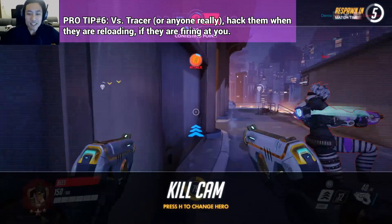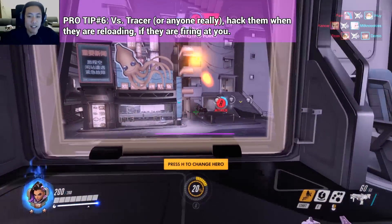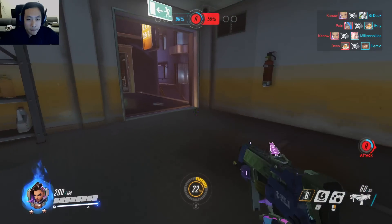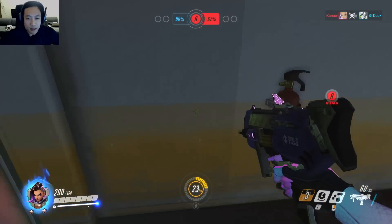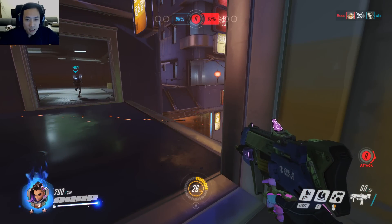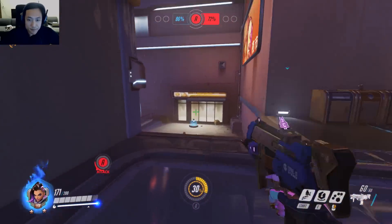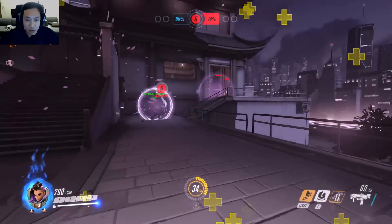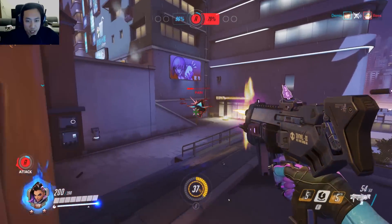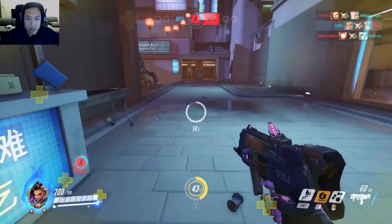As long as the Tracer is able to attack you while you're trying to hack her, you can't successfully hack her. But once you hack a Tracer, she's pretty much dead unless she has really good aim. Whenever you're going against a Tracer as Sombra, you have that one second window when she reloads — that's the most opportune time to hack her, because she's not shooting at you. If you try to hack her any other time when she's shooting at you, it's not going to work. It depends on the skill of both players.